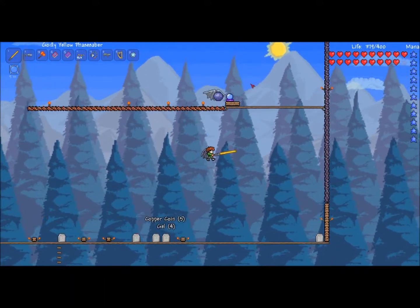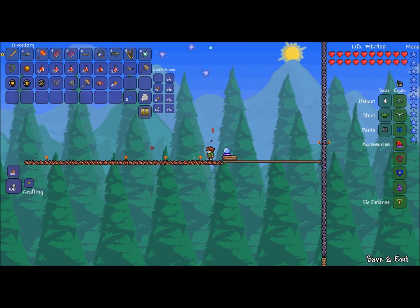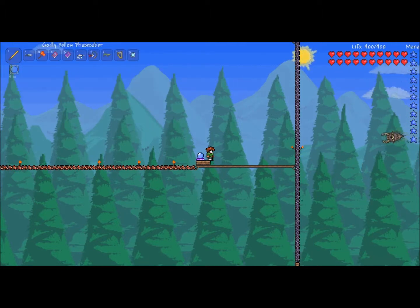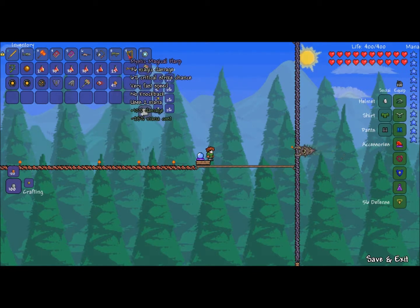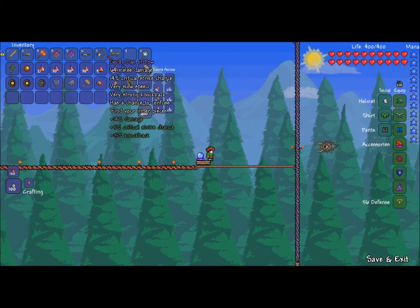I'm also using the Warding Star Cloak — last time I was using this to go under the arena because it's easier to fight the Destroyer under the arena since you do more damage. The Cross Necklace is a must — if you're on it you'll take damage but you only take like one damage from it and heal pretty quickly. I'm using the Ruthless Mega Shark and silver bullets.